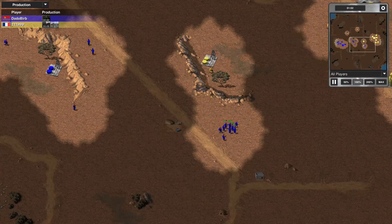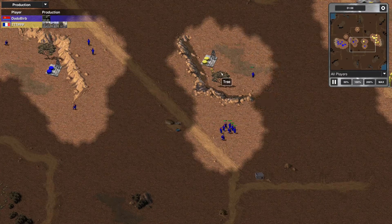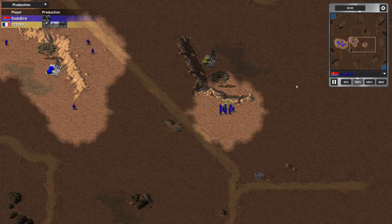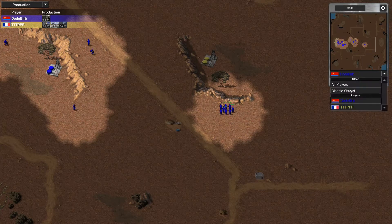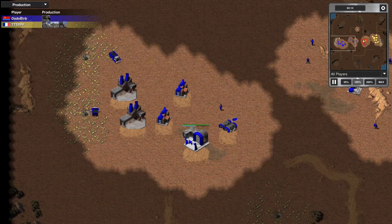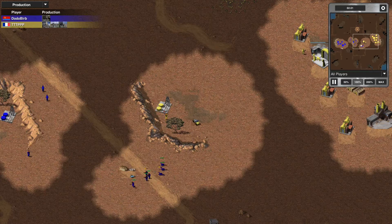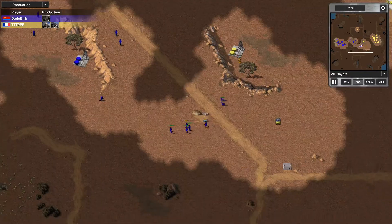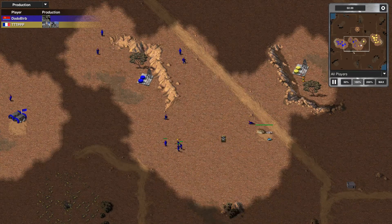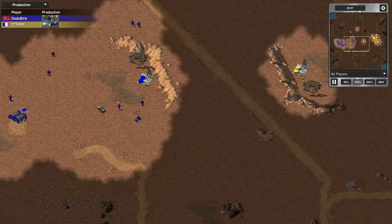Triple T with eyes on the field. Dodo Bird with a large infantry force about to scope out. That's a force fire command from Dodo Bird, finding his mark but not following through on killing the enemy soldier. Triple T scoping out the enemy base, now with a ranger on the field. The ranger is going to absolutely decimate this infantry formation — not a rocket soldier to be found at 2 minutes and 30 seconds. Lots of good kiting from the ranger, only taking minimum damage and keeping the troops moving.